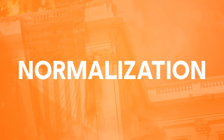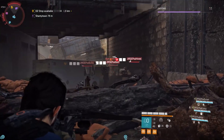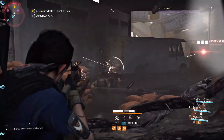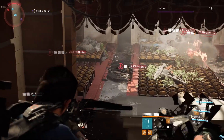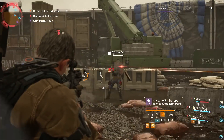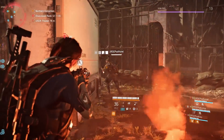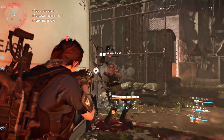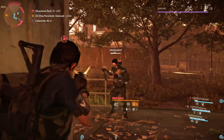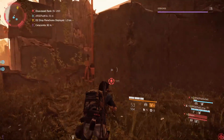If a player with powerful gear rolls up on a player with weak gear, the results could be messy. That's where normalization comes in. In The Division 2, most dark zones will be normalized, which means all gear and weapon stats are brought within a narrow range so no one totally outclasses anyone else. While you can still take your prey down quickly with a clever ambush, you now have a better chance to react, survive, and decide whether you want to retreat or push the engagement.